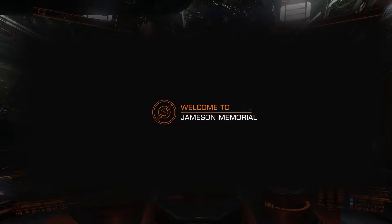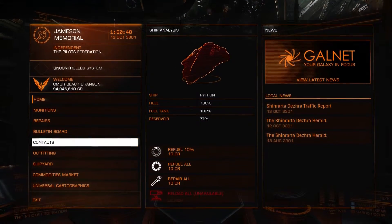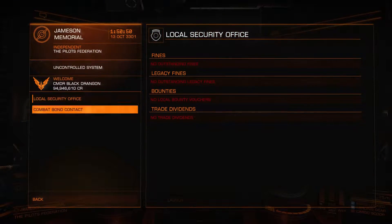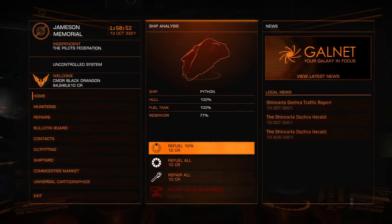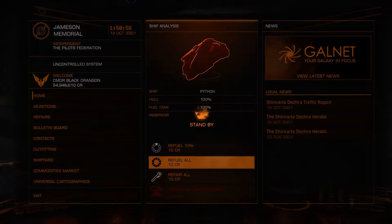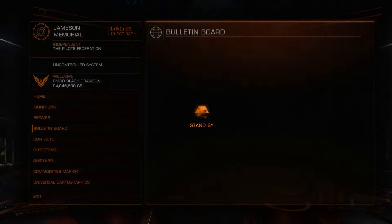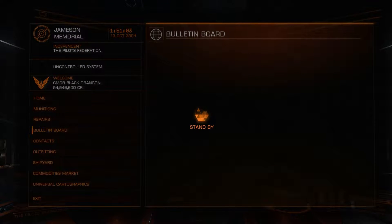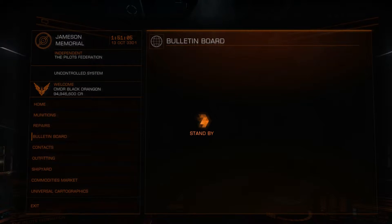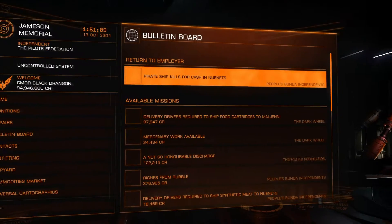Let's first of all have a quick look. We'll get our contracts first. 10 credits we used for fueling. I always have a habit of fueling up every single time, so when I leave I always have 100% fuel. Even when going between one or two stations, I still like to have that 100% fuel.